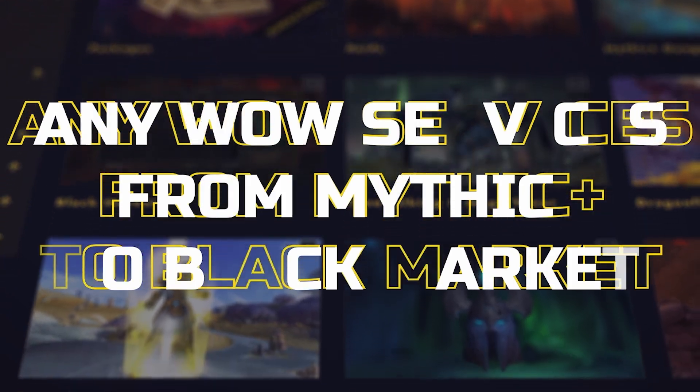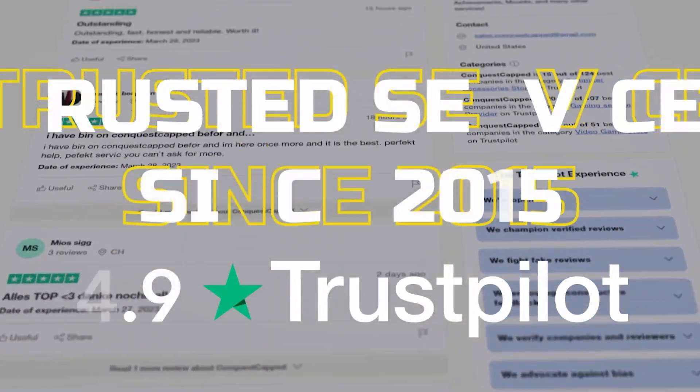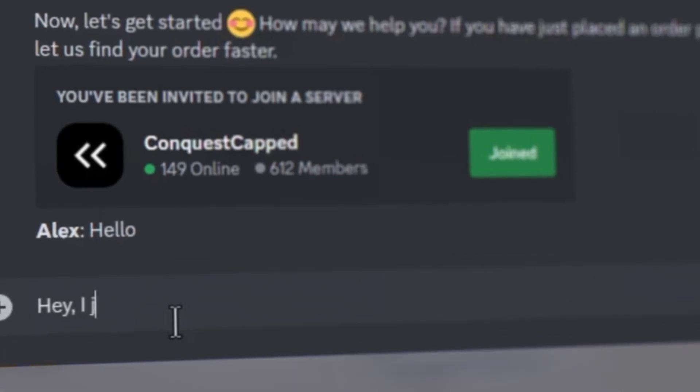If you want to skip the long Mage Tower grind, check out ConquestCapped.com. They're top-rated on Trustpilot for boosting services.